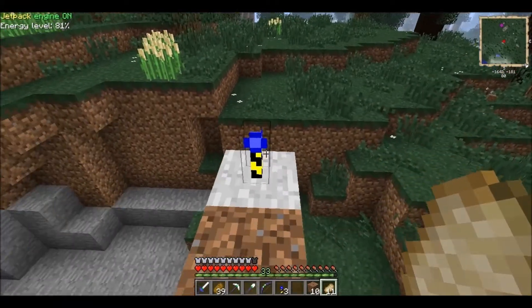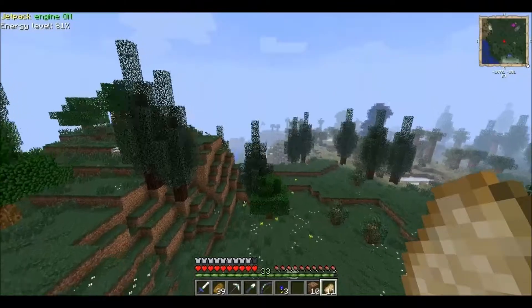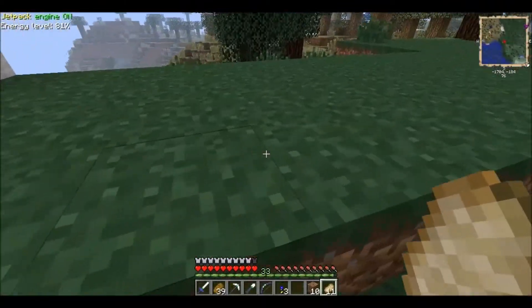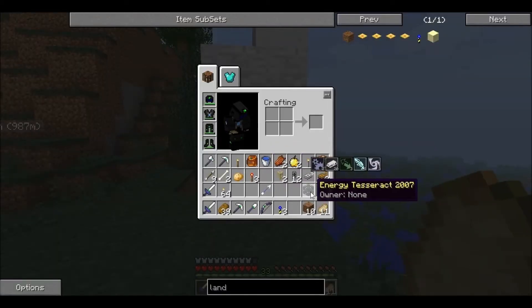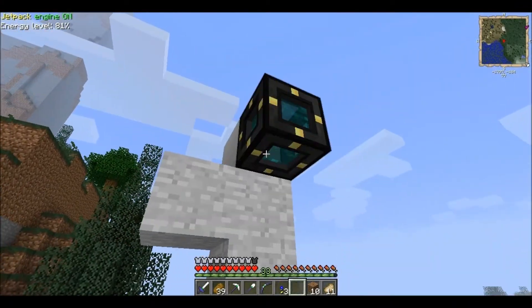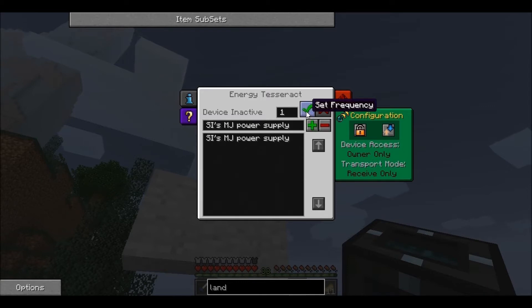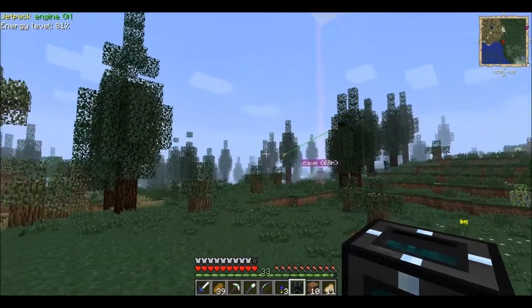I'm gonna leave that one there just in case. We don't want to set anything inside that square — it'll eat it up. So let's set the energy tesseract right here off to the side, set it to receive only, owner only, in MJ power. And there it goes.